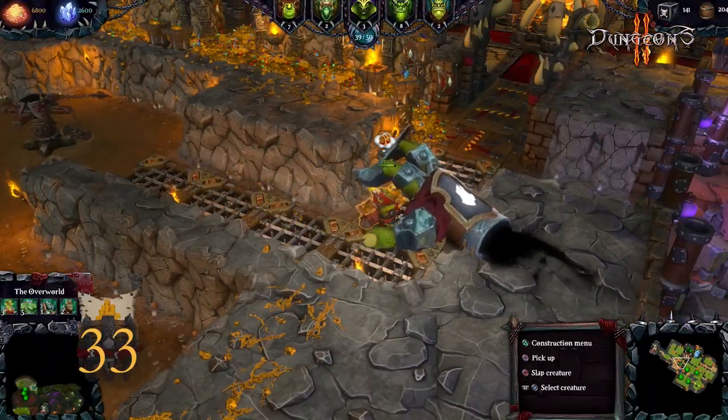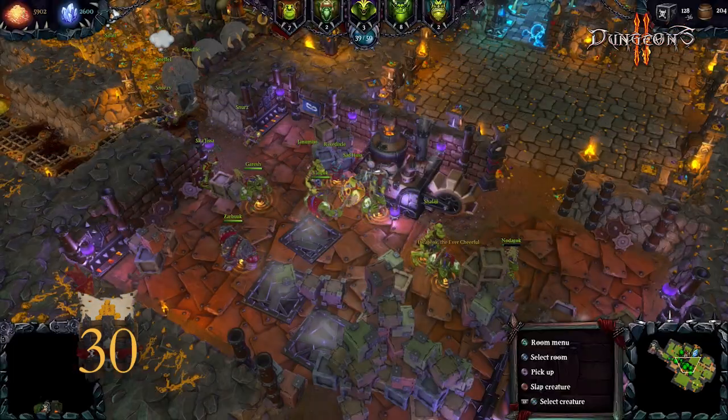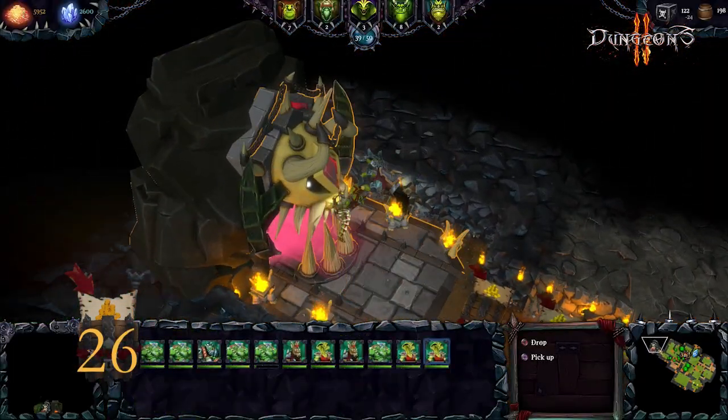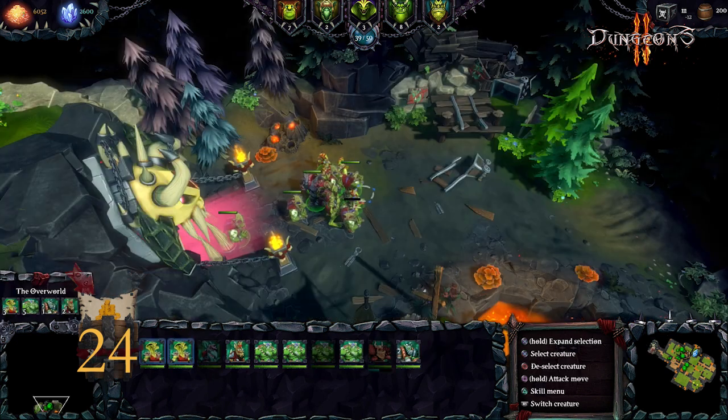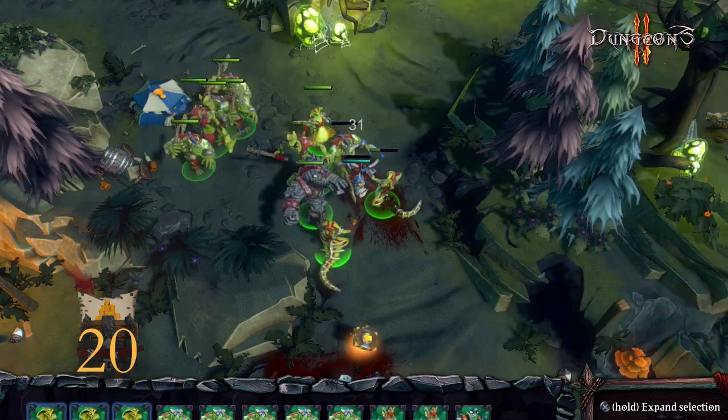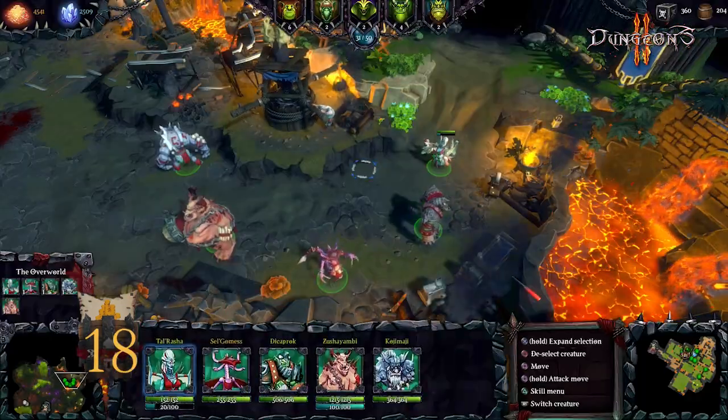Motivation time! Now let's get to the overworld. Grab some units, drop them near the dungeon exit, and lead them directly into the overworld to conquer the cities of those pesky humans.